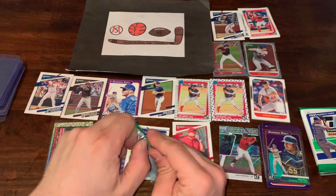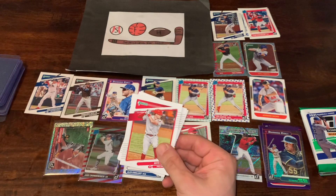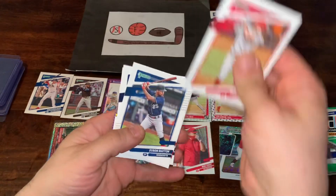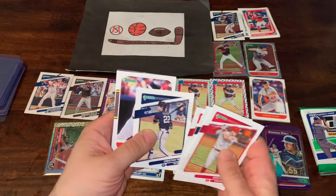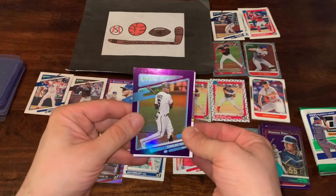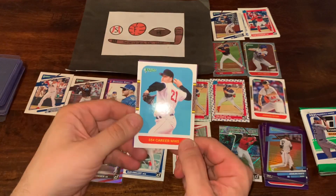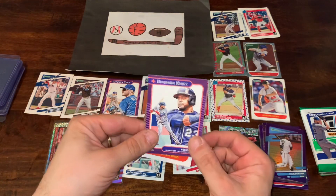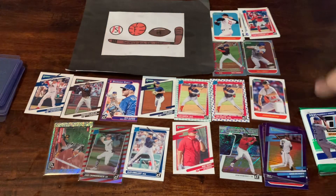Three packs remaining — love to find a sub-100 numbered card. There's a Reese Hoskins, Byron Buxton, Trey Turner, Christian Yelich, George Brett, a Starling Marte Purple Hollow, a Clemens name variation, and a Nelson Cruz Diamond King. We'll put that name variation up there.